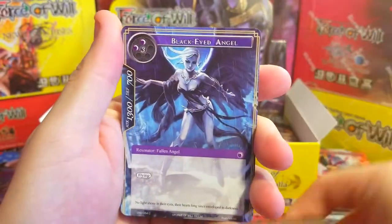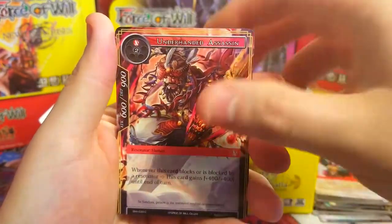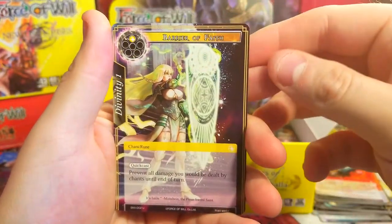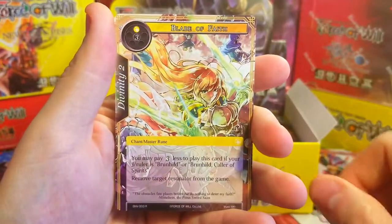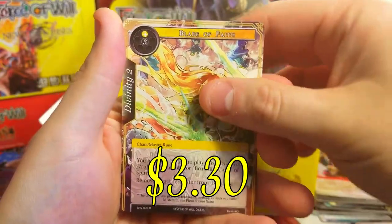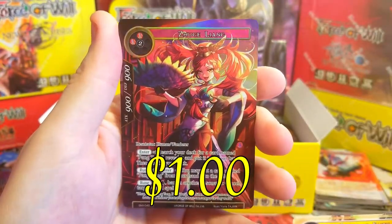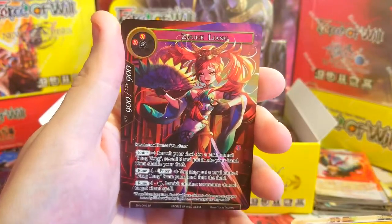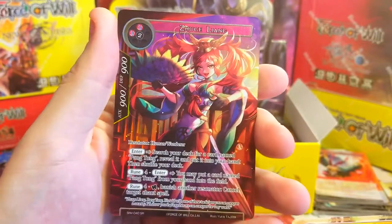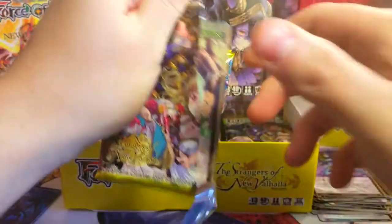I've gotta look this set up and see if there's anything I wanted to go for — there's always some kind of spicy coolness. Bury Your Faith, that's a nice card. Chaining Hatred and Blade of Faith as our rare. Behind it — oh very nice, super rare full art: Zu Lang. The Huge Wang. Super rare, pretty nice.